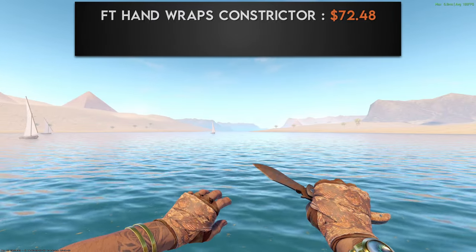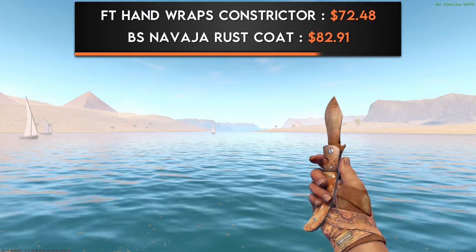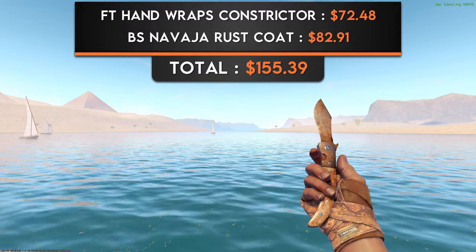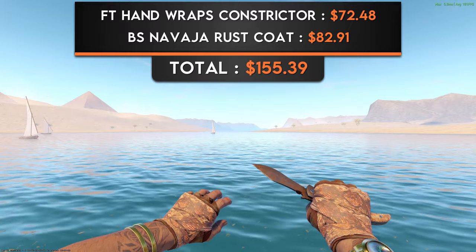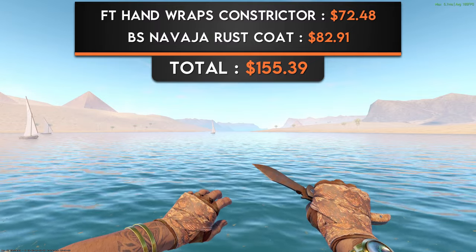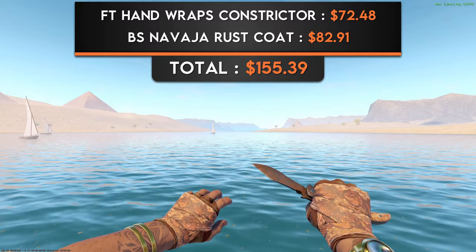Next up, we have a pair of Field-Tested Handwrapped Constrictors with a Battle-Scarred Navaja Rust Coat. During the making of this video, I realized that I actually prefer a lot of the low-budget combinations more than the super expensive ones, and this is a prime example. Not only does the brown rusty finish on the Navaja match the leather undergarments of the gloves, the handle of the Navaja also matches perfectly with the snakeskin on top of it, making this a beautiful combination.